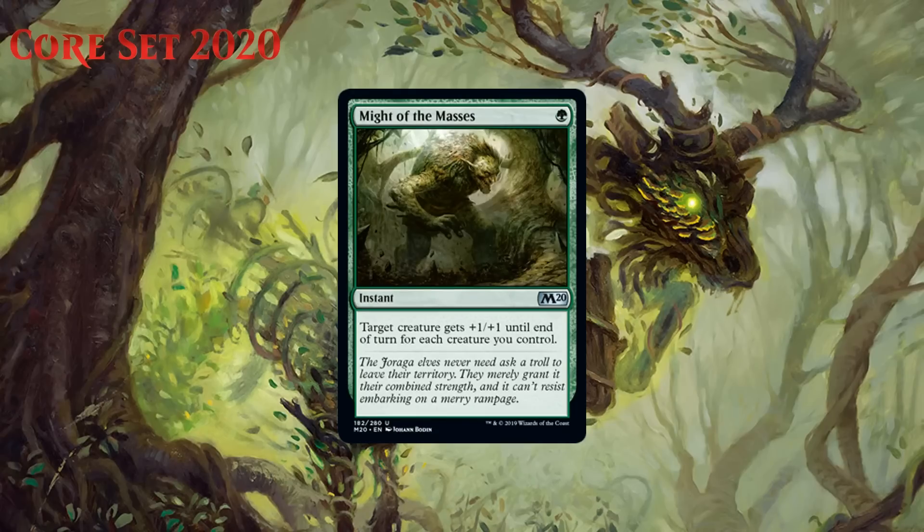Next up we have Might of the Masses, which for one green mana is an uncommon instant that says target creature gets +1/+1 until end of turn for each creature you control. This is an alright trick. With just the creature it is targeting, it at least gives +1/+1, and occasionally you can use it to sneak in lethal if you have a huge board and your opponent lets damage through. I think getting +2/+2 out of it will be easy enough that it is a perfectly reasonable trick with a reasonable floor and a high ceiling. The fact it is only one green is great too — you get blown out less if your opponent has removal in response, and you have more of a chance to play another creature in your second main phase. I think this is a C.